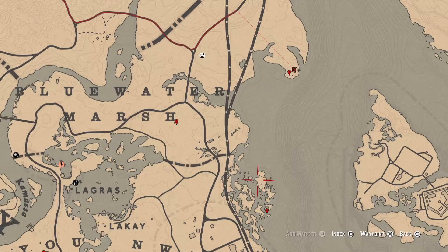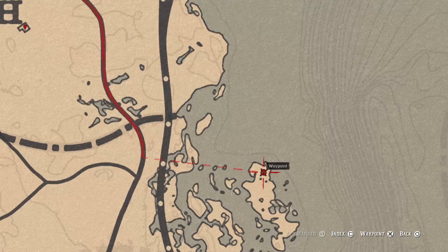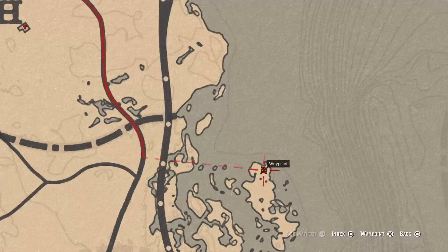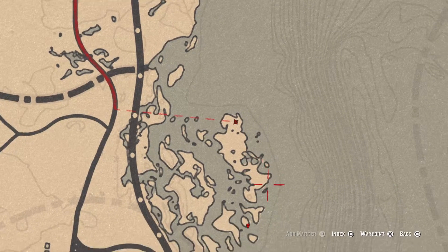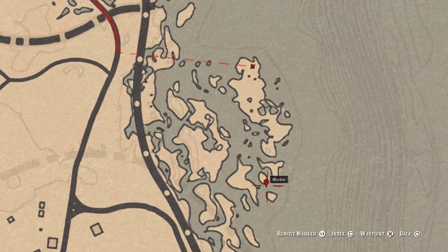If you go over here, right about here, between 10 p.m. and 5 a.m. in game time, a blood flower should spawn right here in this area. While you're here, grab this fossil that's right here at this location. You need your metal detector — come over here with your metal detector and you will get a random fossil.